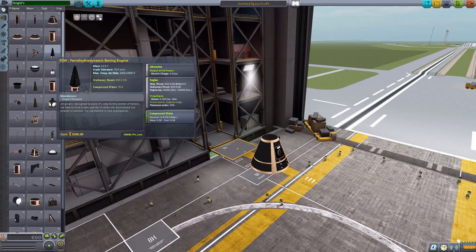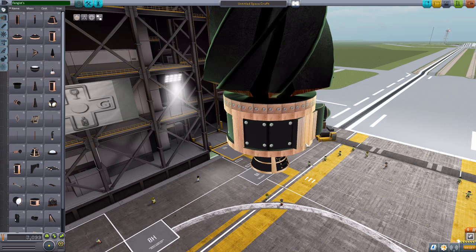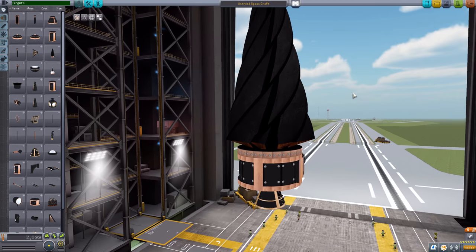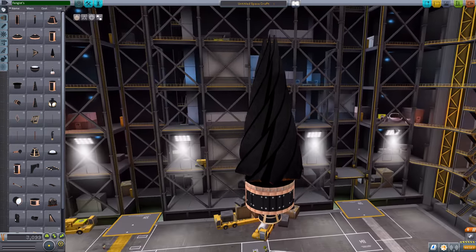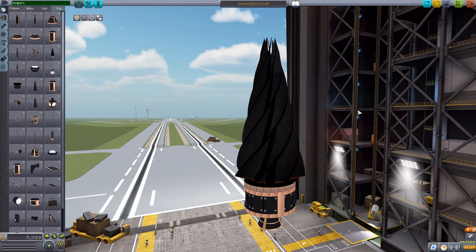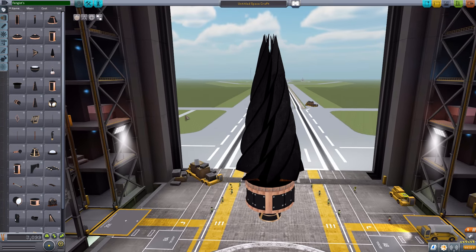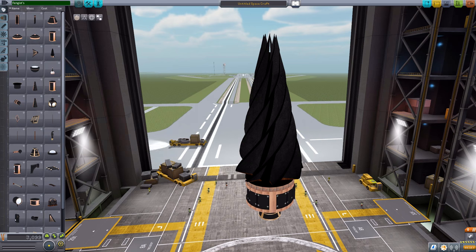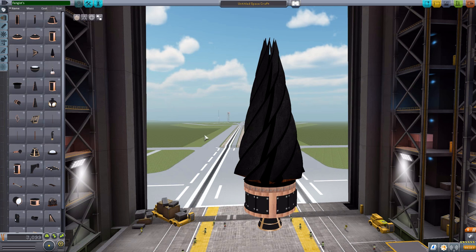The next thing we have is the ferrohydrodynamic boring engine. I love this thing — it is just beautiful. It's the 2.5 meter size, and it's a giant engine that works like a boring machine, meant to go through the water. Unfortunately, I don't seem to be able to get these to move at the moment. They are supposed to — the various engines are supposed to move — but I have been unable to get them to, and I'll discuss a little bit more why that bothers me when we're outside.